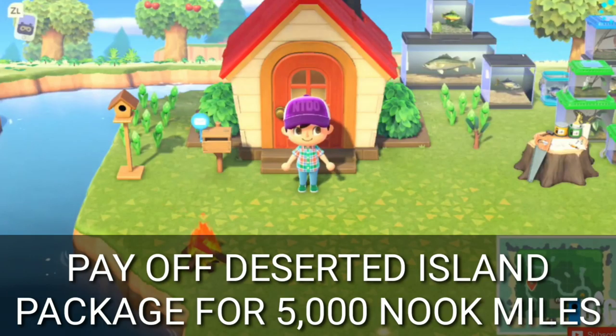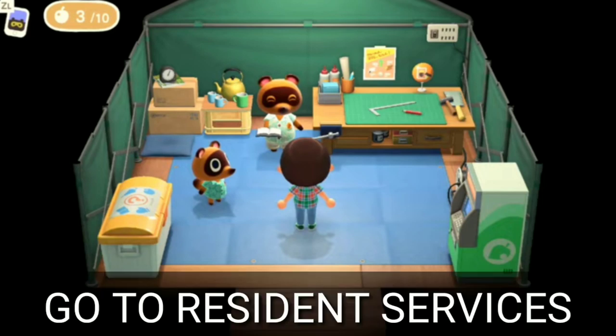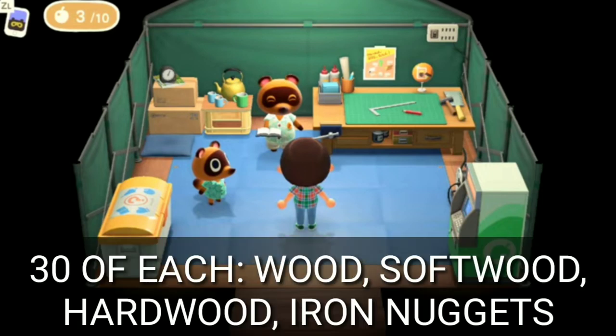Next up is Nook's Cranny. To unlock it, you'll first need to pay off your island getaway package for 5,000 Nook miles, and then you can talk to Tom Nook about upgrading to a house. Once your home has been built, go inside Resident Services and talk to Tom Nook — this time he'll mention building a shop for Timmy or Tommy to manage.